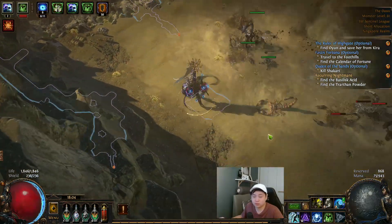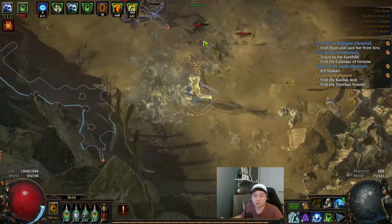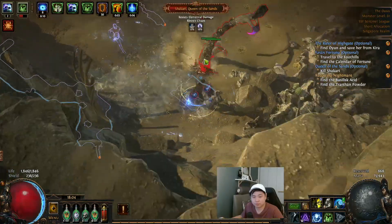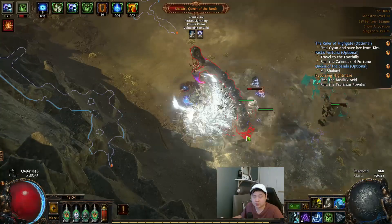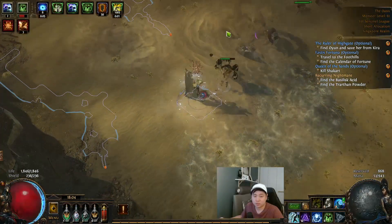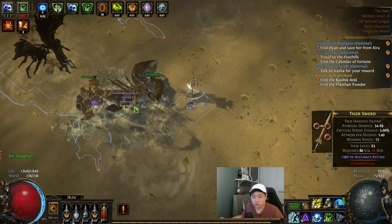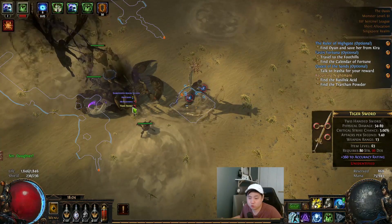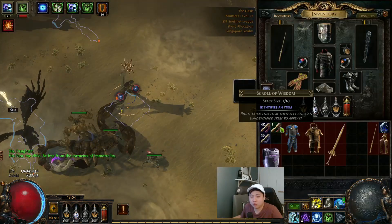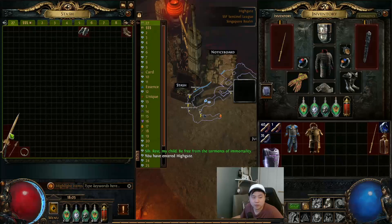Phase two is over — it goes into vulnerability mode. I'll just stand at one corner and keep moving left and right. Once the tail is up you can start hitting it again. It goes up and down, diving in and out — just burst it when it comes out. Done. Hold Alt and pick up all the rare items.